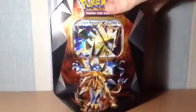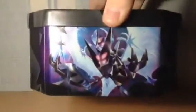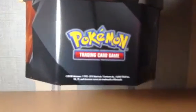If you hear any background noise, sorry — I can't really help that because it might be my dog barking or something. But okay, I haven't actually seen it without the cover on. That's what it looks like — it looks pretty neat. There's Duskmane Necrozma and there's Dawn Wings Necrozma, and there's the Pokemon Trading Card Game logo.